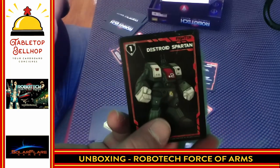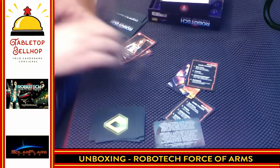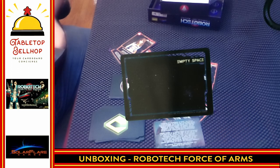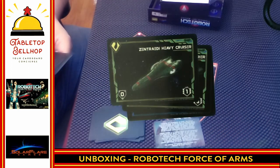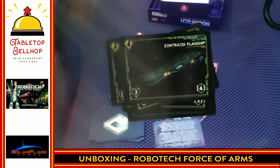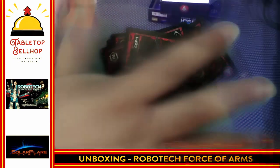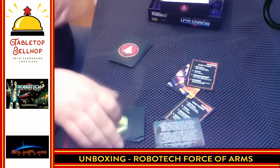Destroids as well. And then we have cards that say Robotech Force of Arms on them, which are different — these say Force of Arms and are horizontal. We have Empty Space cards, Zentradi ships, and some RDF ships as well. Then we're going to grab the Zentradi deck quickly and take a look at what we get in there — and yes, all Zentradi cards this time.